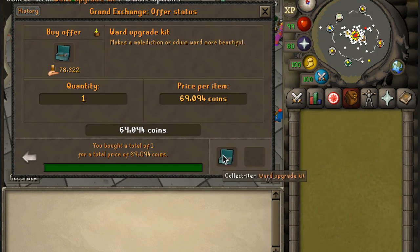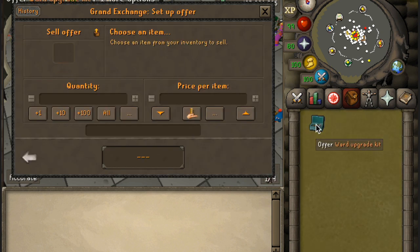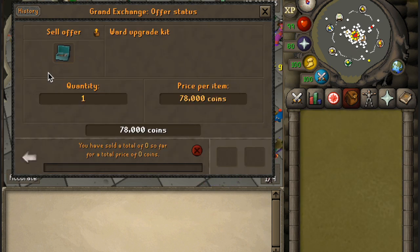Yes! Finally we got an item. So there it is — ward ornament kits, upgrade kits for 1GP. We'll just throw it in for 78K, an even number, and I'm quite certain this will sell overnight. See you back then.